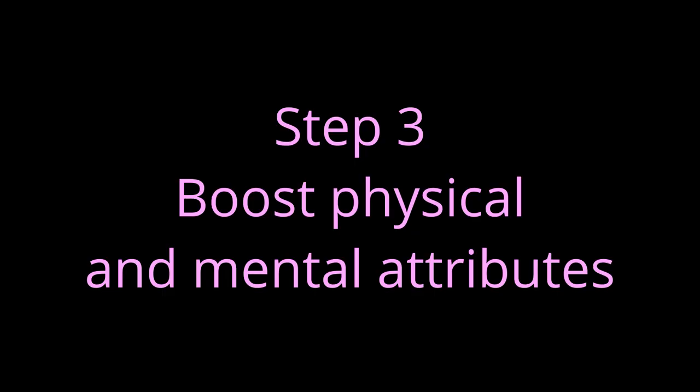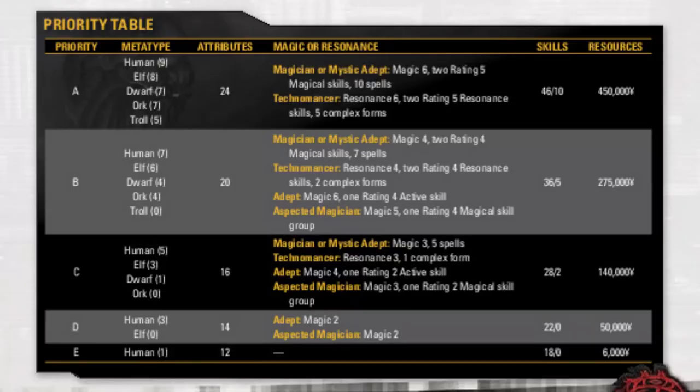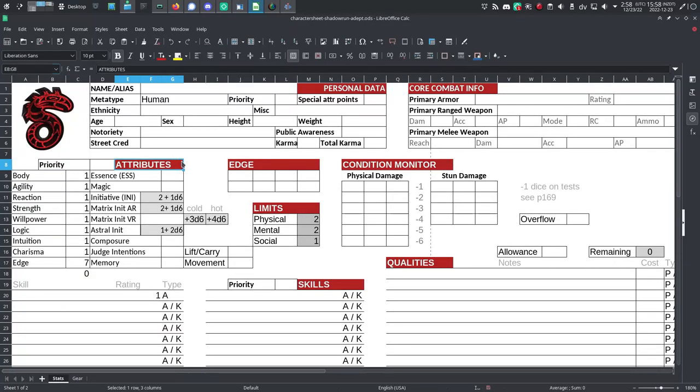Step 3: Boost your physical and mental attributes. For the Attributes column on page 65, choose row C (Charlie). This grants you 16 points to spend on your physical attributes — body, agility, reaction, and strength — and mental attributes — willpower, logic, intuition, and charisma. No attribute score may exceed its maximum (the number after the slash in the metatype attribute table on page 66), and only one may meet its maximum.